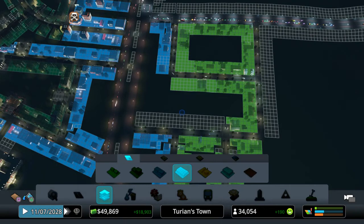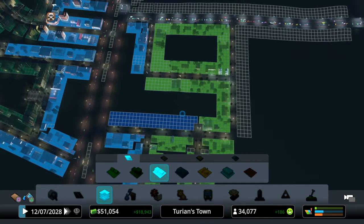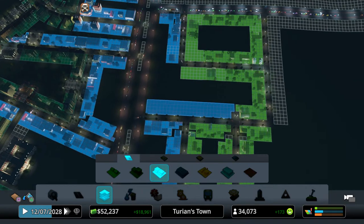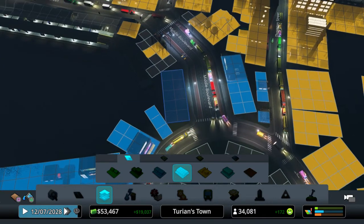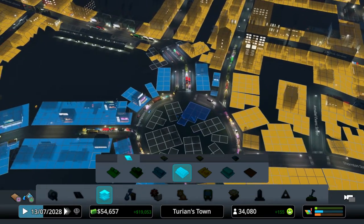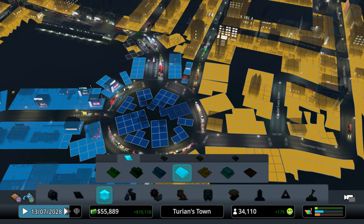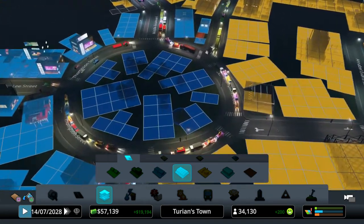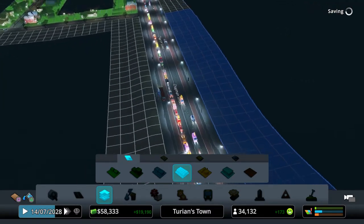We've actually got a big run of space here so I'm gonna turn that into commercial - not high density. Let's turn that into normal commercial, but actually I wouldn't mind putting a bit of high-density commercial in because I think this type might look quite good near here. This might look absolutely awful and if it does I apologize, but let's see what happens if we do some high-density commercial there because those sort of warehouses will hopefully look quite good around the industrial sites.